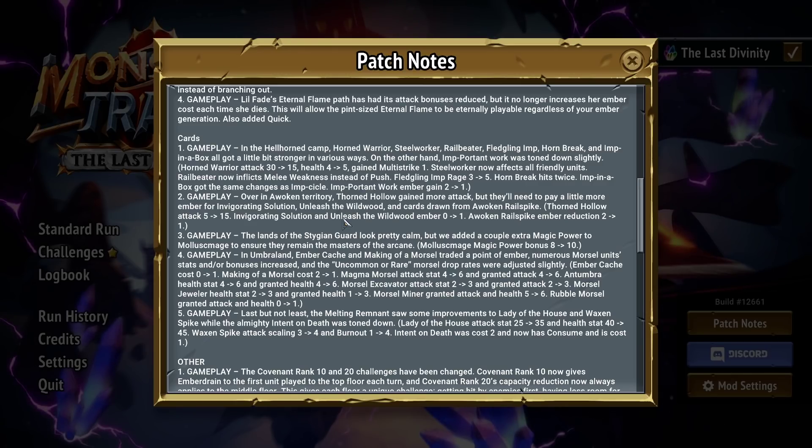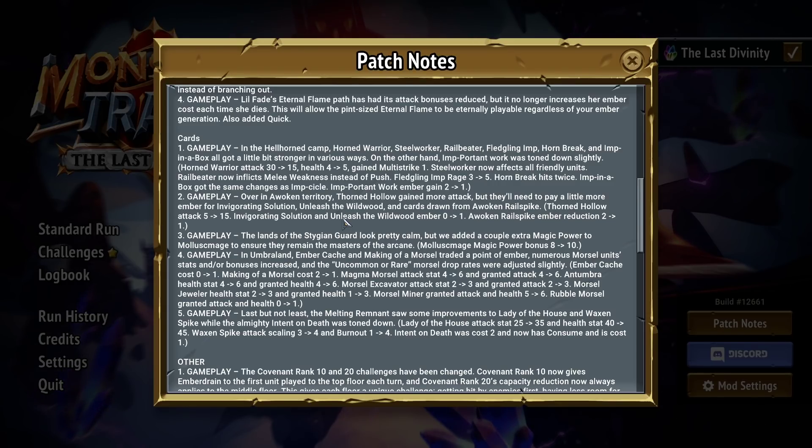Awoken got Thorn Hollow with more attack. Invigorating Solution costs more Ember. Unleash the Wildwood and cards drawn from Awoken Railspike also changed. Thorn Hollow gained ten attack — it doesn't matter past Daedalus. Invigorating Solution and Unleash the Wildwood had their cost increased from zero to one, and Awoken Railspike's Ember reduction went from two to one. Invigorating Solution and Unleash the Wildwood getting nerfed is very correct — you would never not take these cards. Nothing too crazy overall.